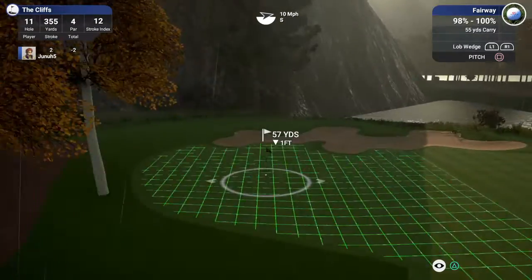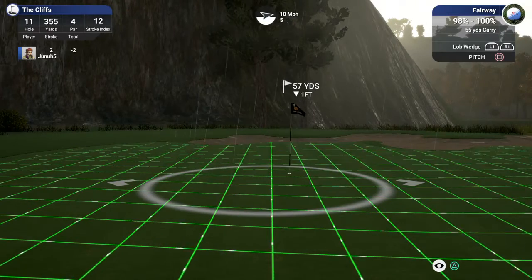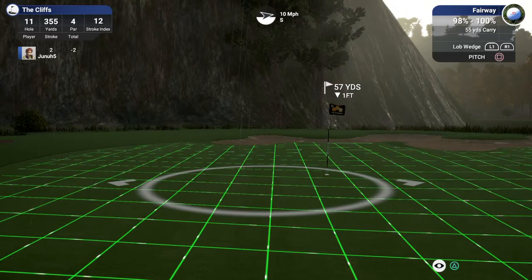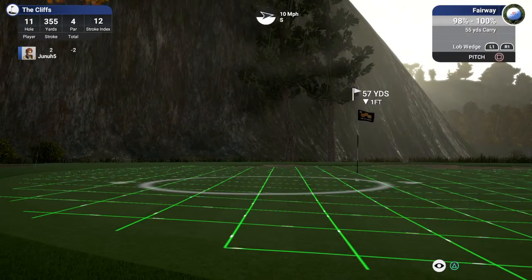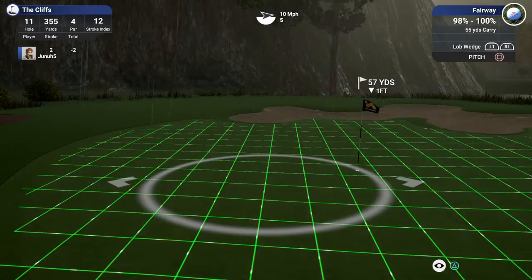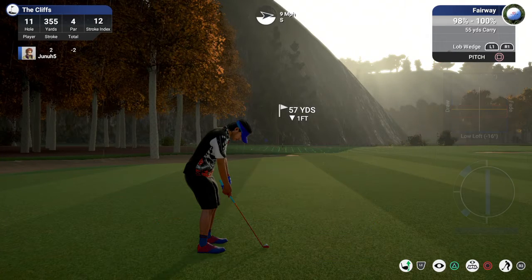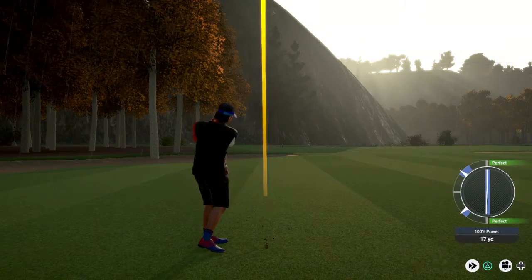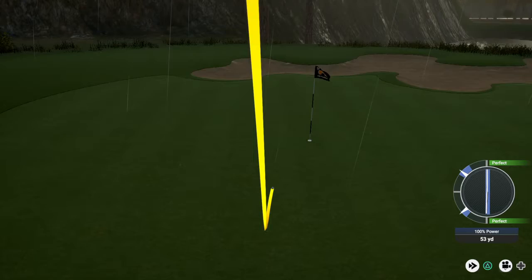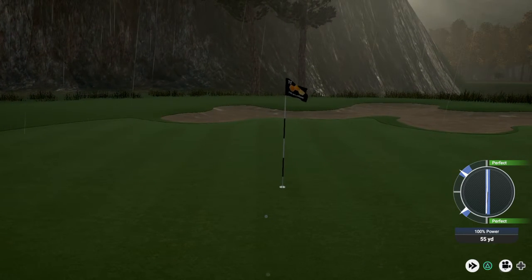57 yards, down one foot. This pitch ought to be good — the wind doesn't affect pitches as much. The green is going to take us to the right so I'm aiming left and lofting it up just a tad. Boy, this should be good. If it had a little more roll — very nice, but that sets us up for a birdie.